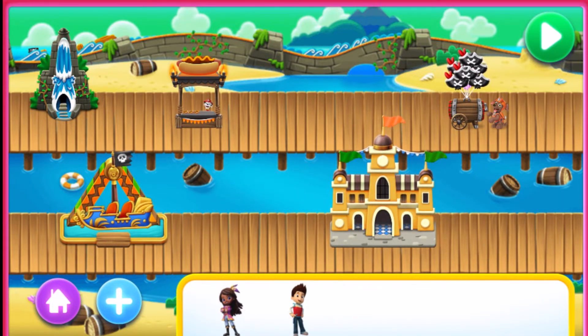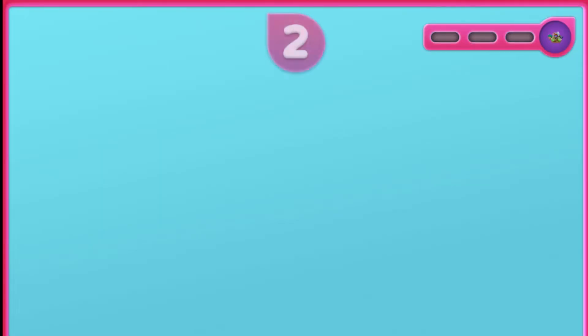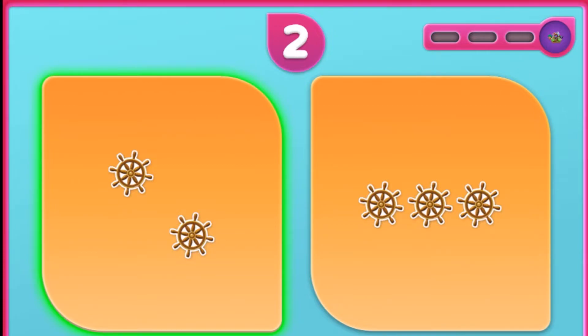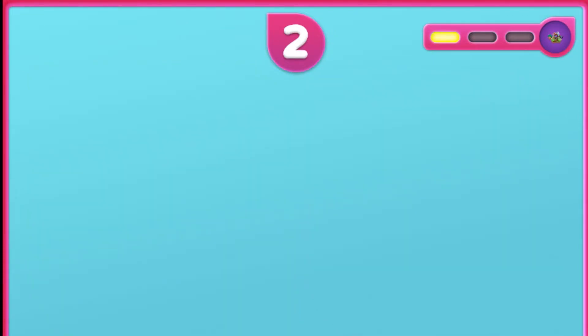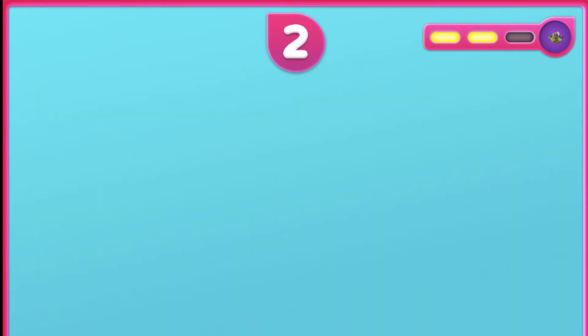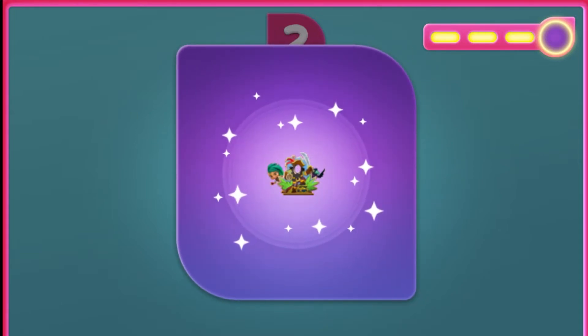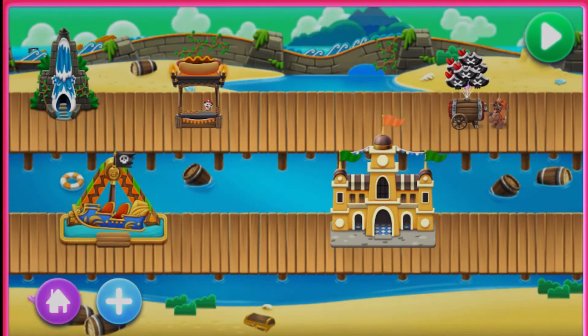Add more. Tap to pick something new to earn. Pirate Photo Stop. Get ready. Tap the group that has two ship's wheels. That's right! Two ship's wheels. You solved another! Get ready. Tap the group that has two dragons. That's right! Two dragons. One more to solve. Get ready. Tap the group that has two golden cups. That's right! Two golden cups. You earned Pirate Photo Stop. Pirate Photo Stop. Way to create the perfect park.